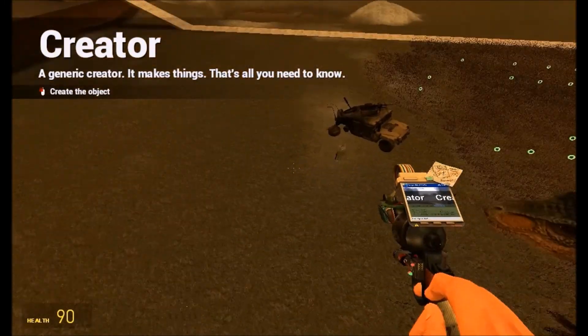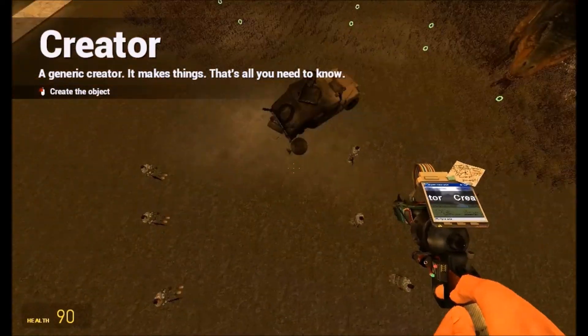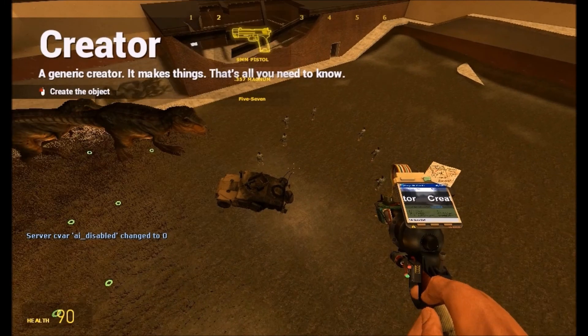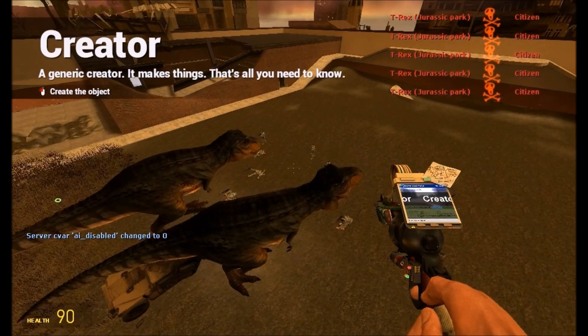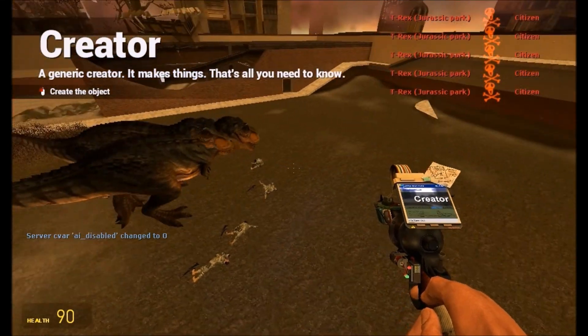Alright, let's spawn them. Here we go — place them down. And the T-Rexes are going to be charging towards them, which is very interesting to see. They are going in for the charge and already wiping them out. You can see they are getting shot quite easily.